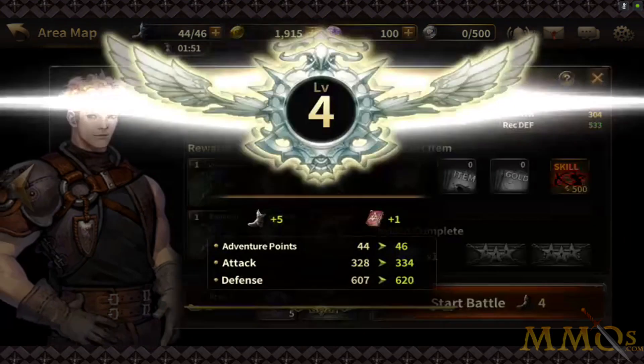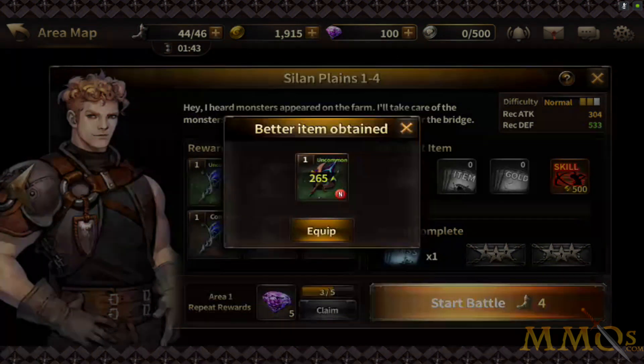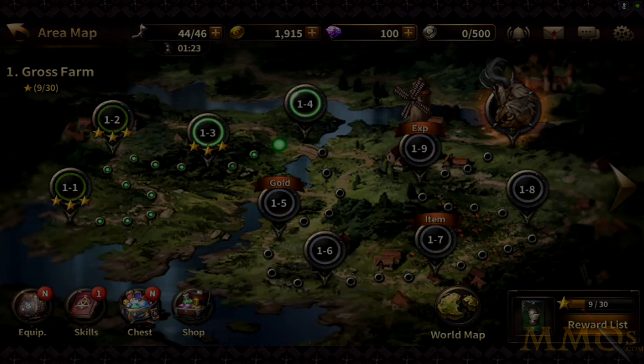But otherwise, minus the autoplay system, it's a graphically solid-looking game with fluid gameplay and better production value than most mobile games. The autoplay system and the stamina system are huge drawbacks — it's going to restrict the ability to play, and I suspect there will be some pay-to-win elements. But you don't have to participate in PvP, so it's not that big of a deal. I'm going to call it for Heroes of Incredible Tales — if you guys want to play the game or learn more about it, check out the full review on MMOs.com in the link below. Anyway guys, later.